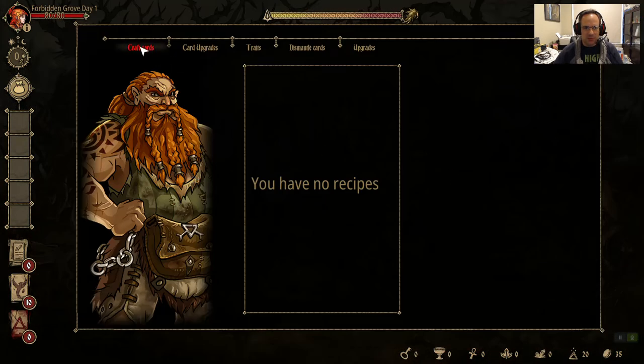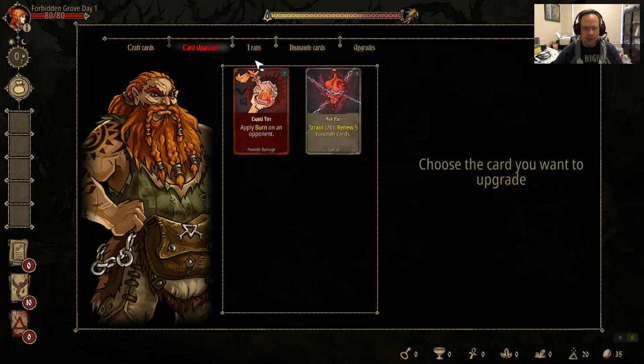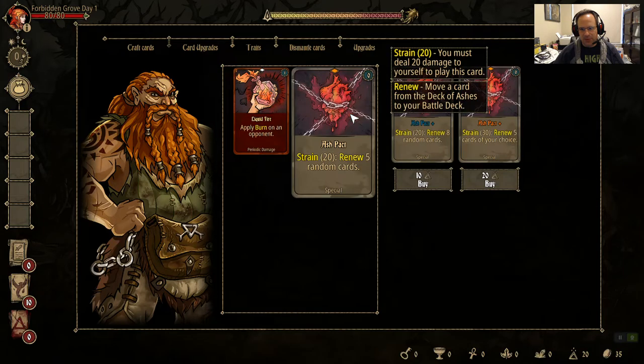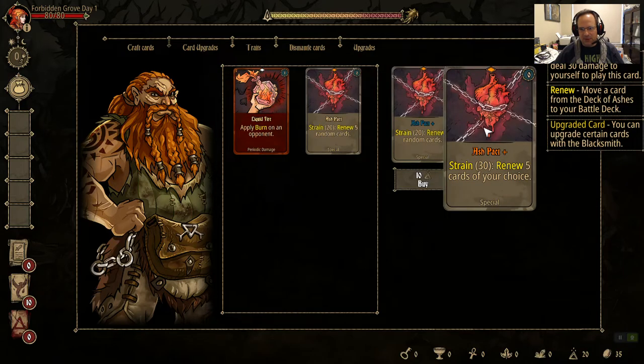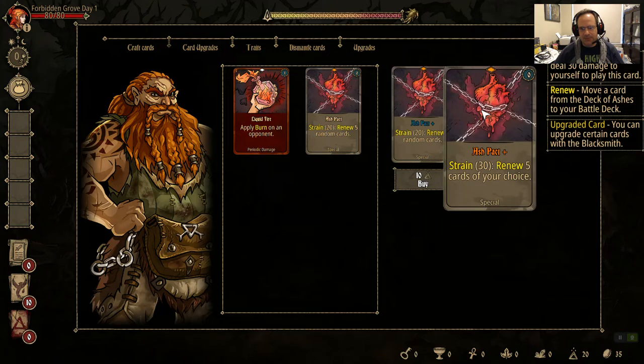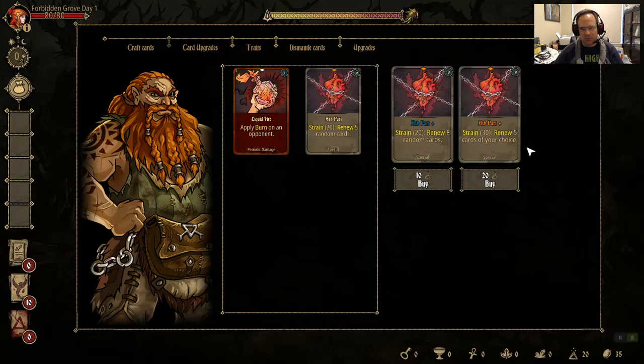The Blacksmith is also super important — he makes your new cards and can upgrade your base deck cards. This is new since release, so I haven't experimented with it much. The upgrades can significantly change how the cards actually play. For example, if I upgrade this Ash Pact, it allows me to choose cards to bring out of my graveyard, which is super important.